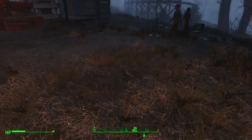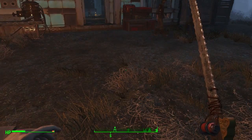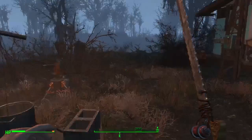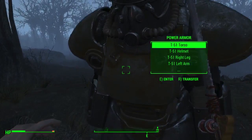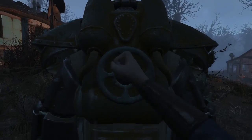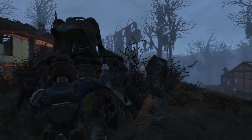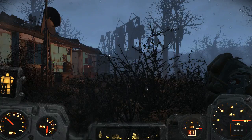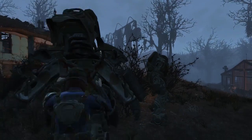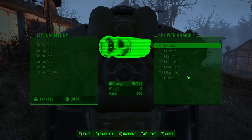I mainly just wanted to test that. For some reason I can't activate my Pip-Boy — I don't know why. I'm just getting into the power armor to reset it. It's being weird, game. Okay, and then I'm going to exit the power armor. There we go. Glitchy-ass power armor.